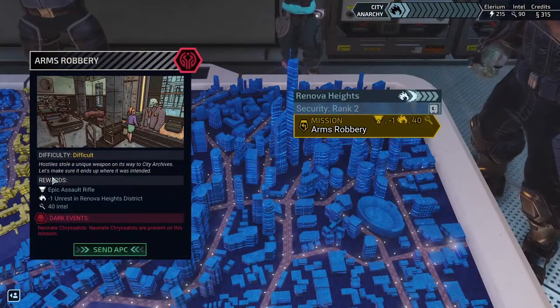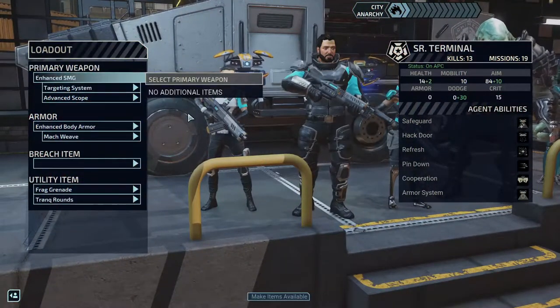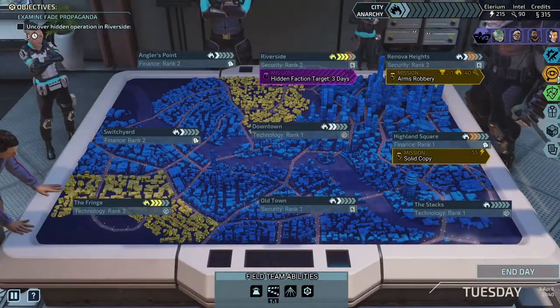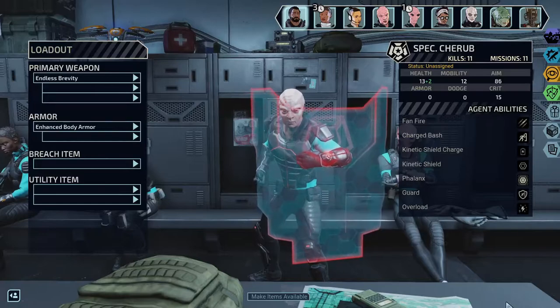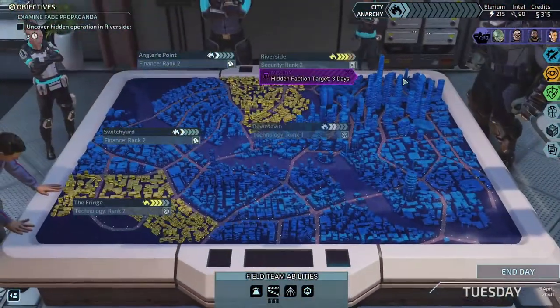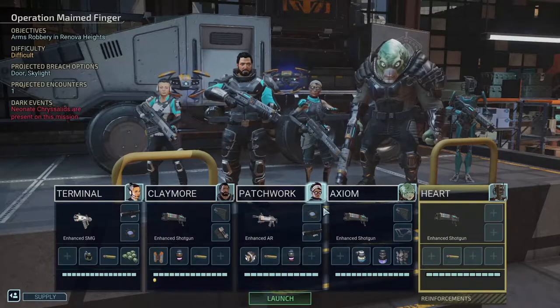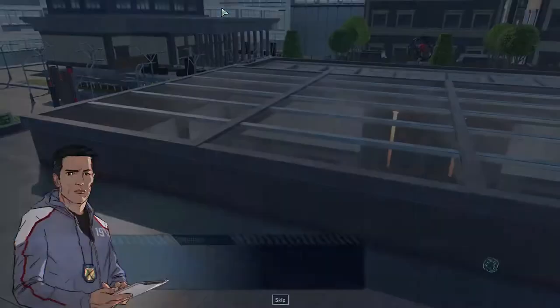Our team didn't change so we're going right into this mission. Hostiles stole a unique weapon on its way to city archives — let's make sure it ends up where it's intended. Going back into loadout — endless brevity grants the fan fire ability, enhanced pistol plus one damage. We have more ARs now. That AR is probably going to go to Patchwork. Patchwork and Verge probably won't be on the team at the same time, especially since Verge is in training.